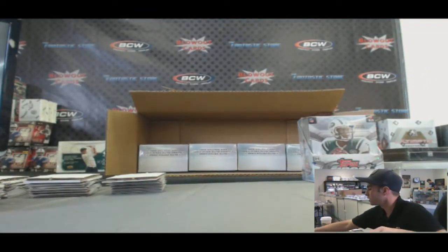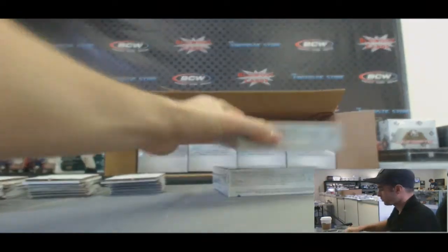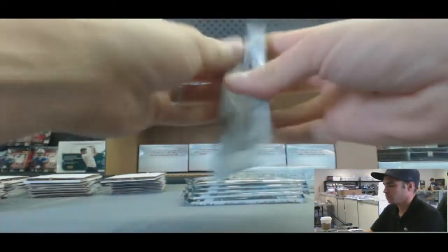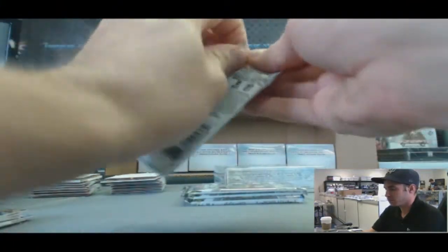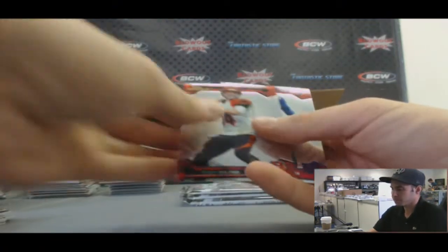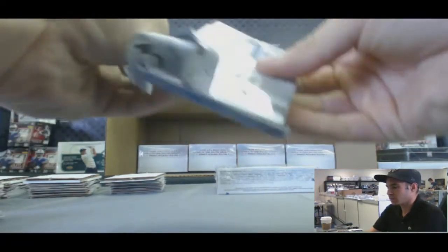Alright, where are all the big hits hiding? The last box — mini boxes seven and eight. Brandon Whedon refractor. Gold — nice — Shady McCoy, 57 of 75. Nassib. Andre Ellington refractor rookie. Looks like it would be a patch autograph here.